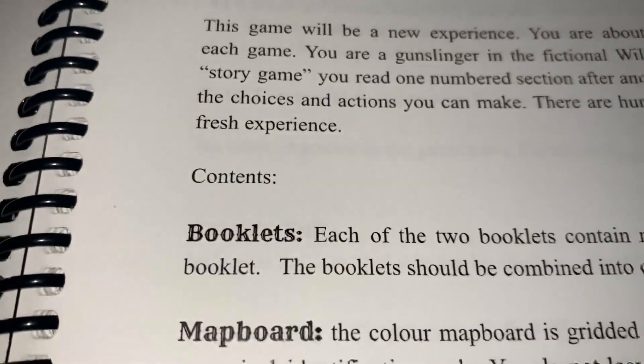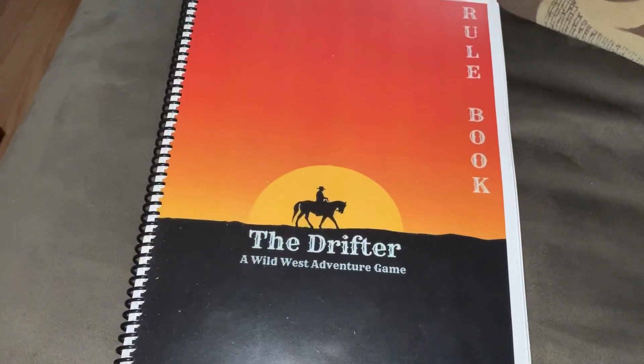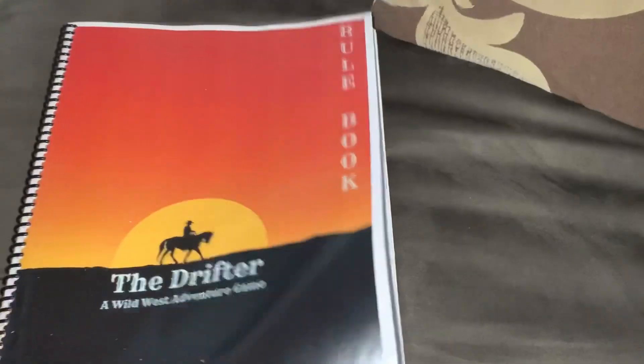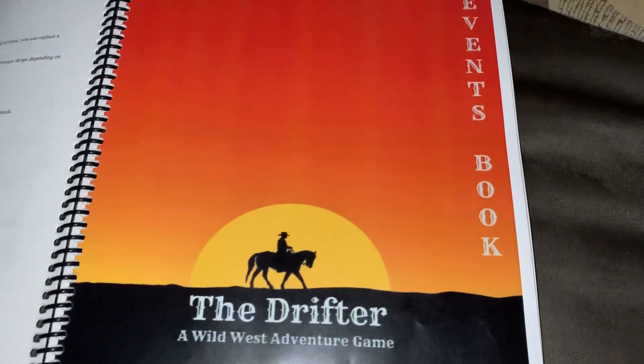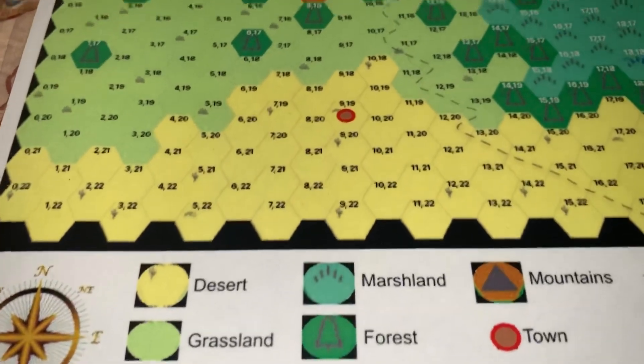Below the 'Start Here' section it goes over the contents of the game. The booklet contains two different sections: the rule book and inside we have the events book. Then there is the hex map.